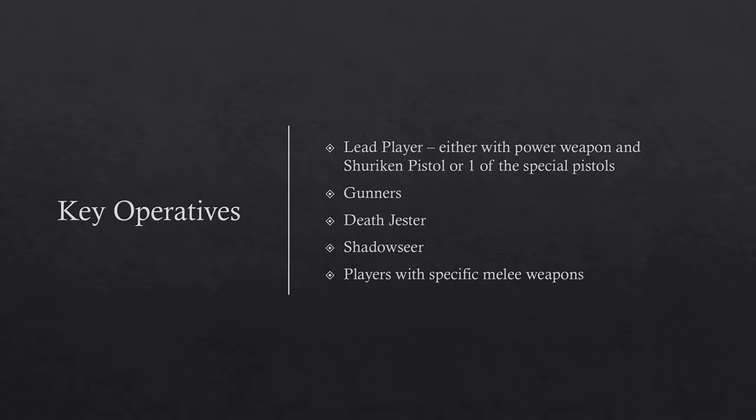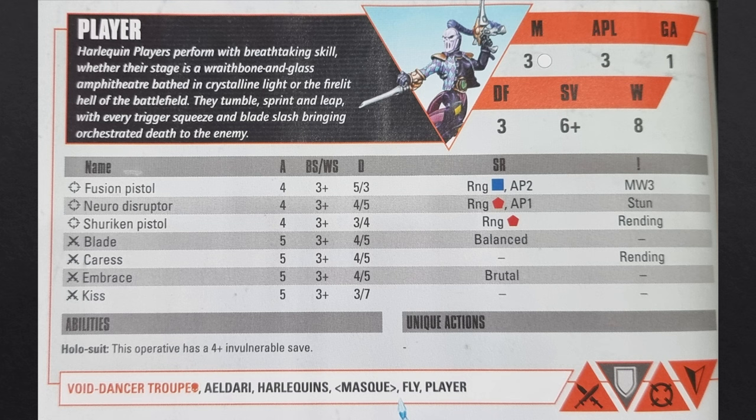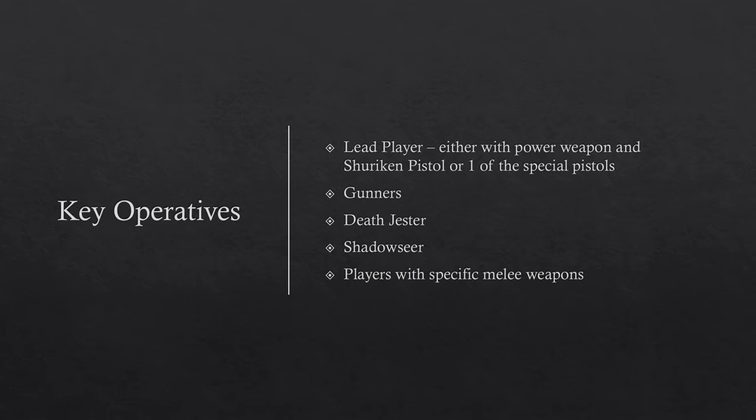Your other key operatives are your general players and the players you give specific melee weapons to. There will be matchups where you take normal warriors with different melee weapons purely for tech purposes, so it's very important to track your roster and plan ahead for who you want to tech into.